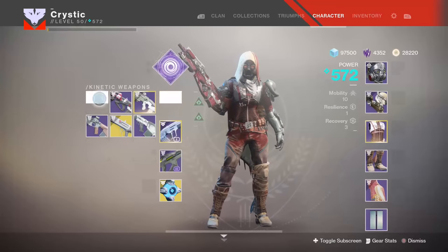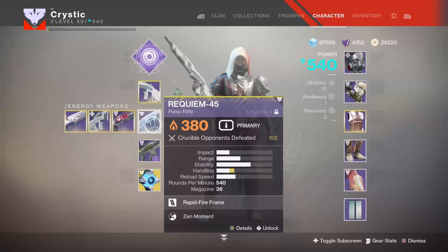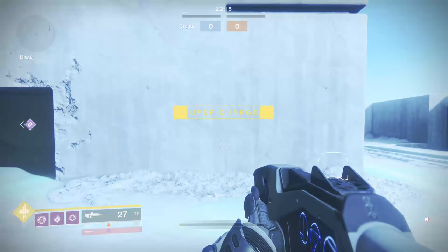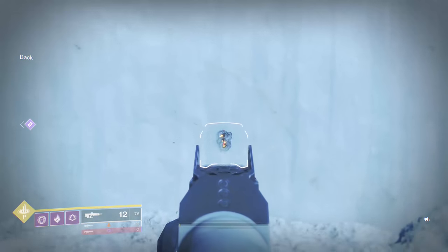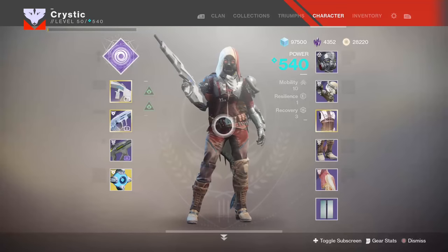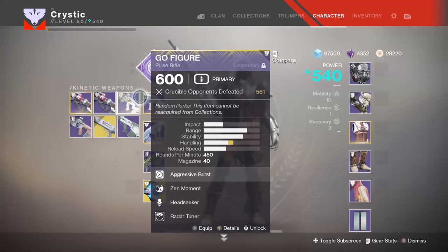Now I'm going to show you Relentless. Relentless has a recoil direction stat of 65. The Lincoln Green had 60, so just add five and we're vertical again. As you can see, that five-point difference on the stat alone matters.